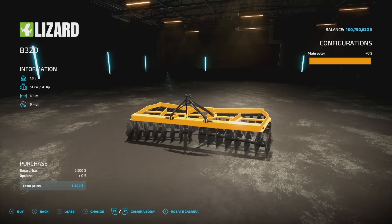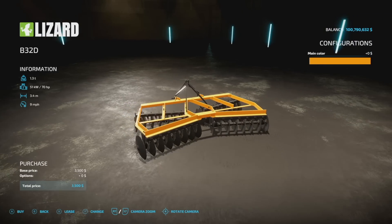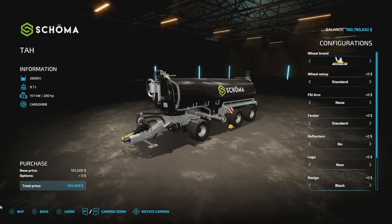Next is the B32D disc cover — a little bit bigger at 3.4 meters, 70 horsepower, nine miles per hour, 1.3 tons, three slots, and it comes in yellow, blue, black, green, and red.